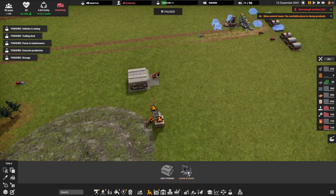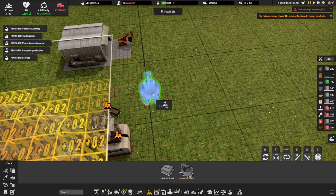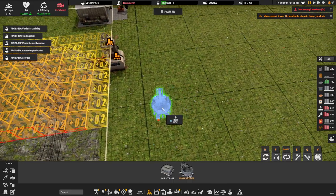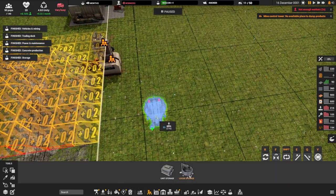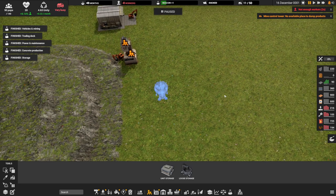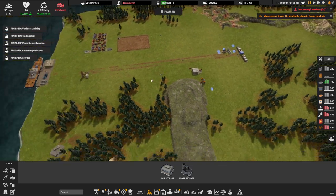So now the storages are all set up. We're going to need a dirt dump — let's put it here facing upwards so it isn't on the groundwater. Now we're really hurting on workers. We're getting close on beacon research. We'll hold off a bit — the factories might not even be working because we probably don't have enough inputs.